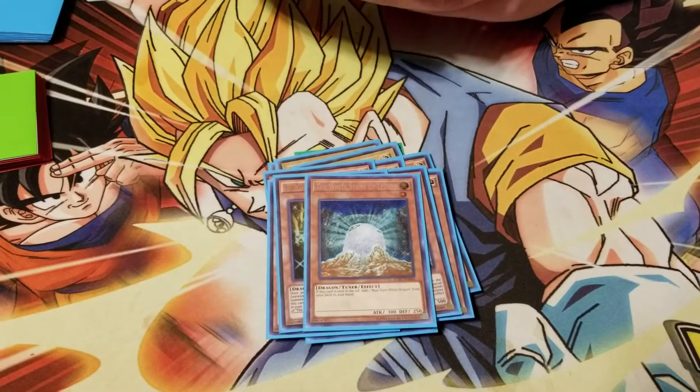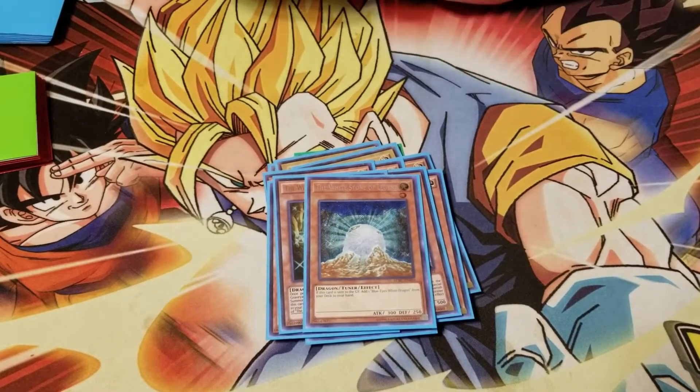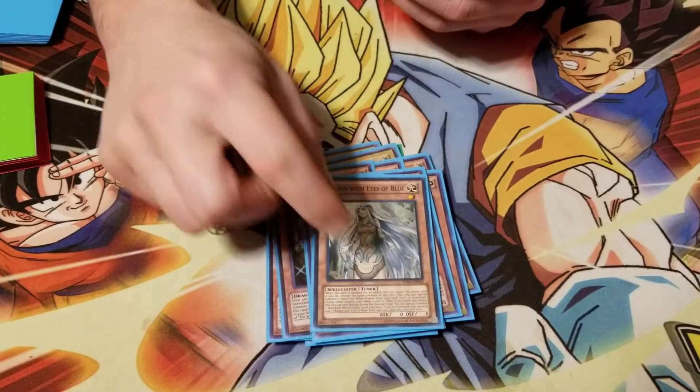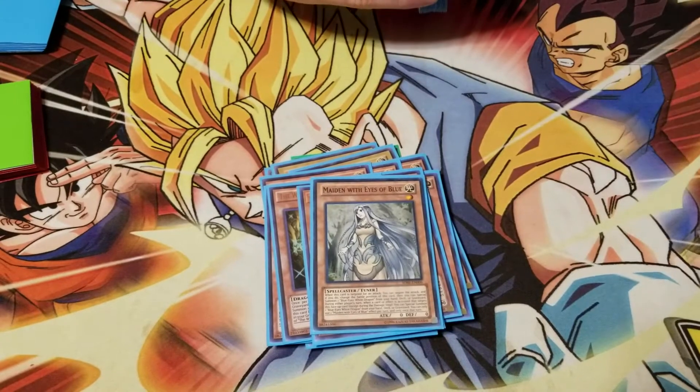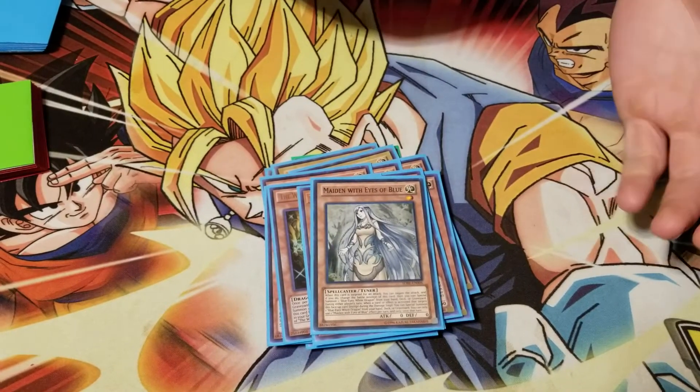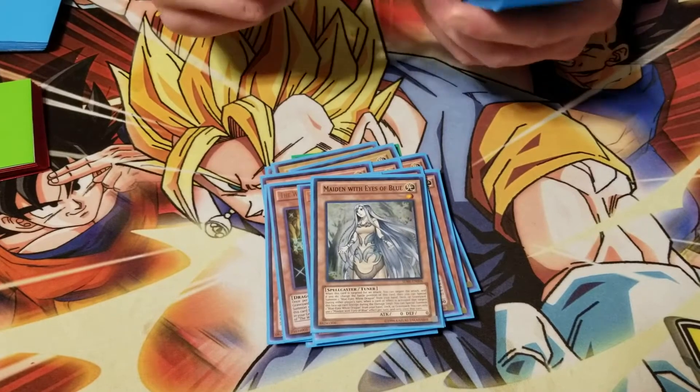One Stone of Legend - adding Blue-Eyes is good. The tech card I took the third Ancient Stone out for was Maiden, because everything's starting to target again. Whether it be I target it with Sage or my opponent targets it, getting a free Blue-Eyes out of it is good.